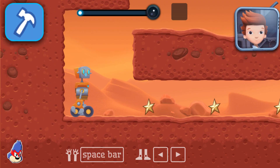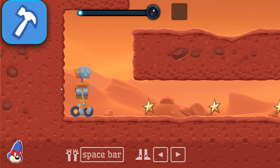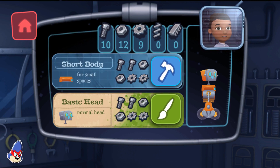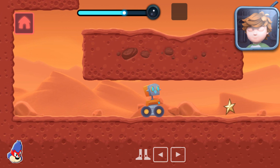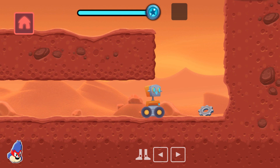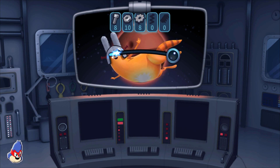Mars! Looks like we need a new part to complete this mission! Let's build a new part back in Mission Control! You have a part that is ready to build! Tap on the hammer to make it! Hey look! Your robot has shrunk! I bet it could fit through that narrowed tunnel now! You engineered a great robot!